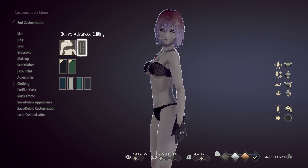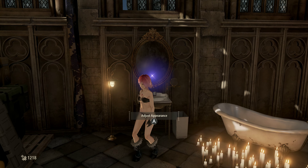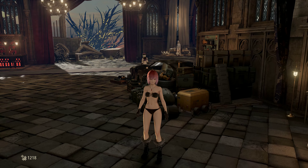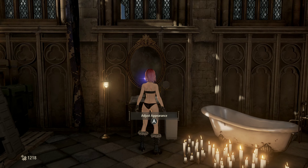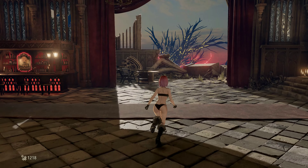Let's check this one out in action. Remember friends, if you have already chosen some other costume and started the game, you have to kill your first boss battle to reach the home base. From the home base you can adjust your appearance again and choose this costume to make the mod work. Looks great!